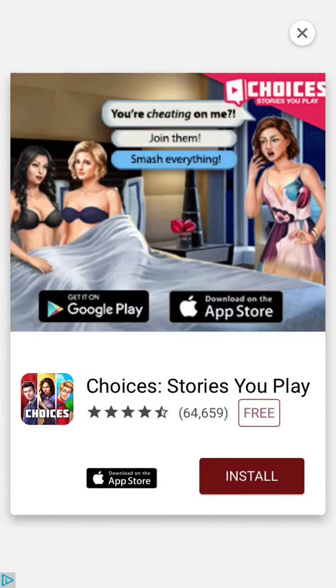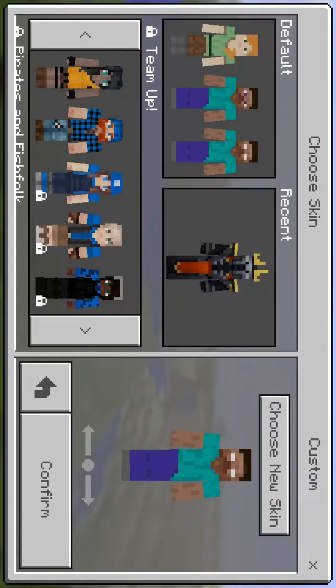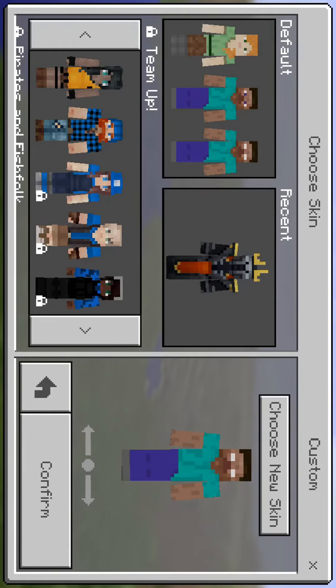It will want to access photos. Then you press this and it should already be installed. Then you go to Minecraft, go to choose new skin, and press that.